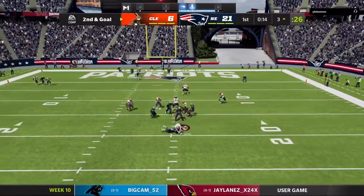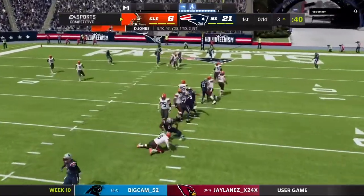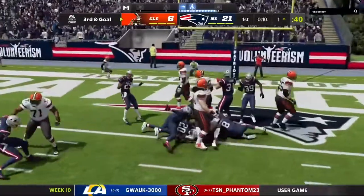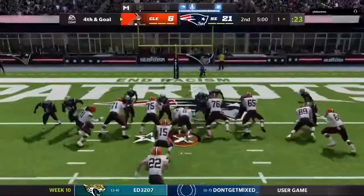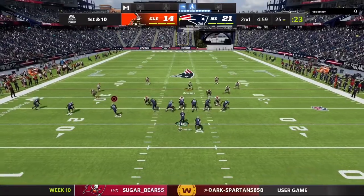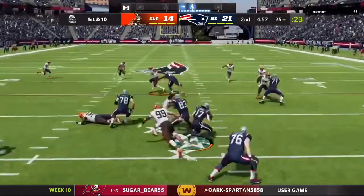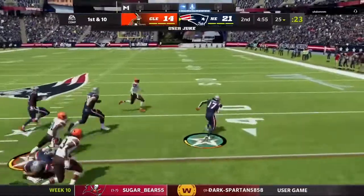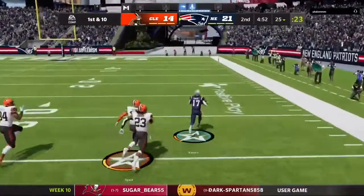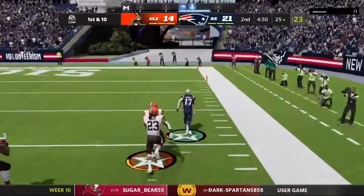Second and goal — he's completely bagged, nothing open, we sack him. We so easily could have had a pick there too but got unlucky. Then he tries to run it with McCaffrey. On fourth and goal, can we get the stop? No — Daniel Jones manages to get a little QB sneak and he's all good.